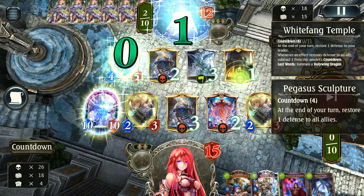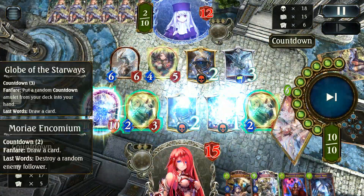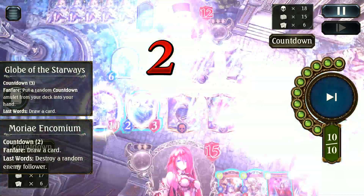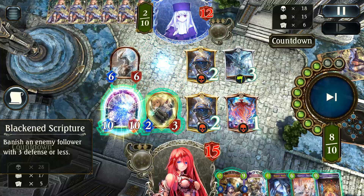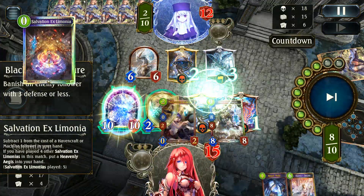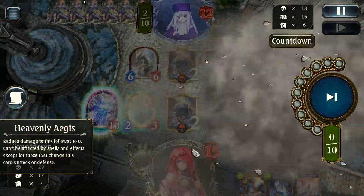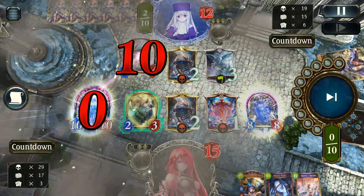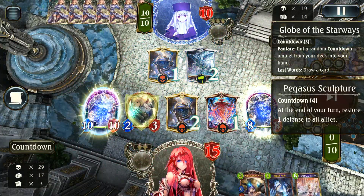I could have done around six damage using Blackened Scripture and removed stuff, but I decided to go for Aegis here and used my discount card instead — makes sense. You've always got to remember those nuns, since they give really nice discounts when they're destroyed, thanks to our other Legendary's effect.